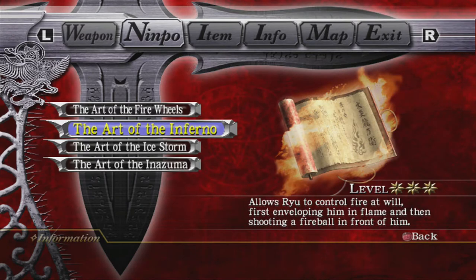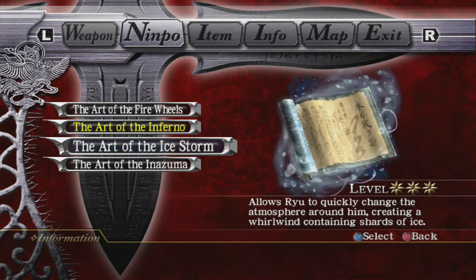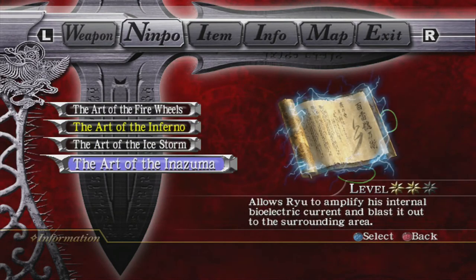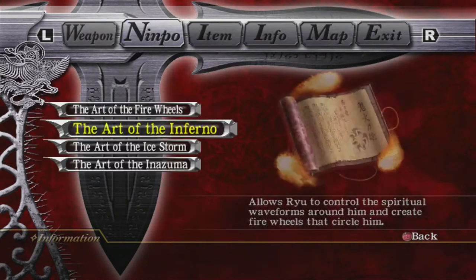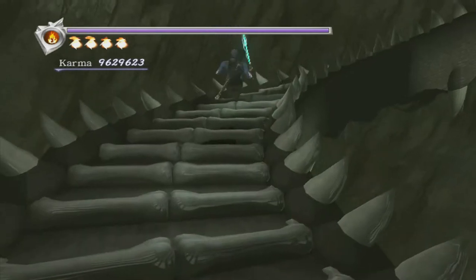For the first form, I recommend having level 3 Inferno as it does the most damage to her. The other two Nimpos against this one are pretty useless, you don't really need to use them. You do want level 2 Inazuma for the Emperor's second form, for the multi-kill strategy which I'll show at the start. A lot of Nimpo is highly recommended, so make sure you fill up. You could use your final Jewel of the Demon Seal at this point, but you don't really need level 3 Inazuma and you'll actually get less hits in.